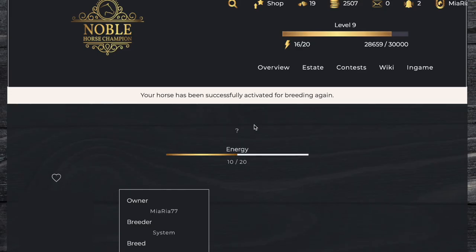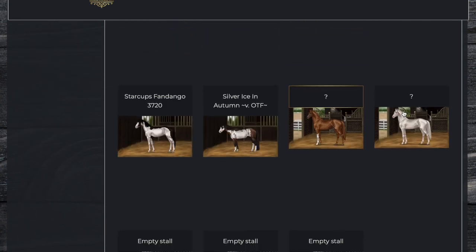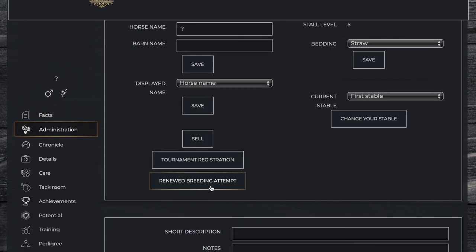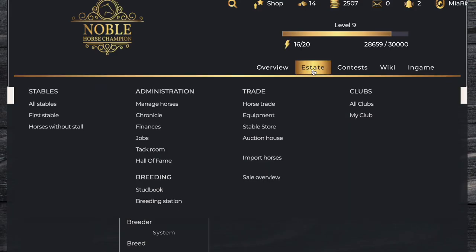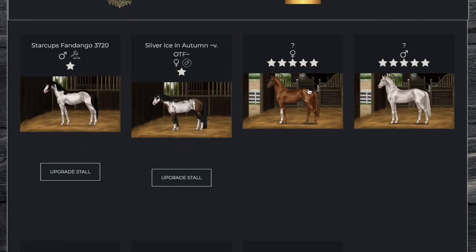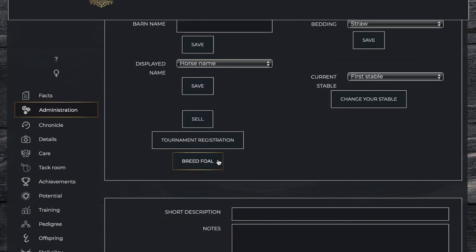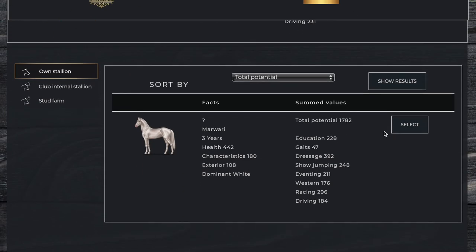Then we're going to come to our stallion, go to Administration, and renew his breeding attempt. We're going to try it one more time, and if it doesn't work this time, I will wait a couple of days and try again. But I'll be back on here recording as soon as I find out the foal was born. We're just going to choose our stallion again.